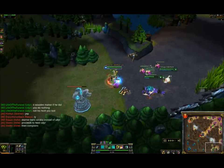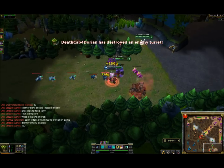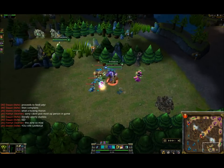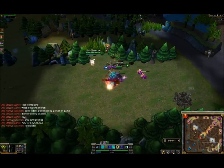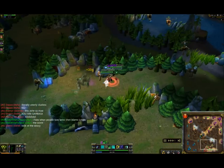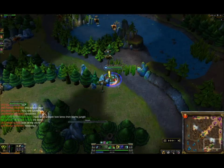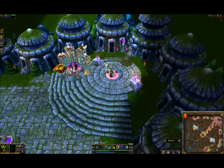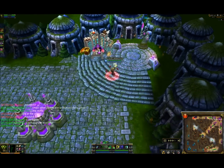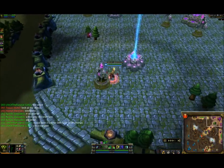As far as runes go, I use armor penetration reds and quints, armor yellows, and flat magic resist blues. For builds, there are a couple different options you can go. The one I like is either Frozen Mallet and Atma's, or Warmog's and Atma's — it's really up to you. I just like the Frozen Mallet because of the extra added slow.